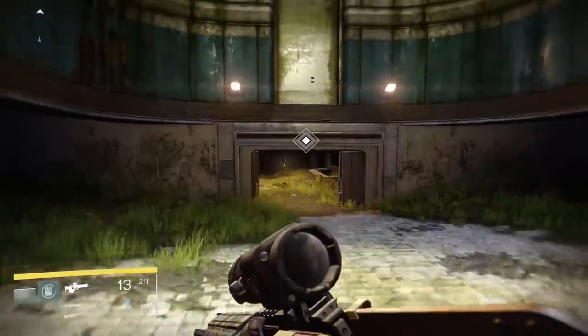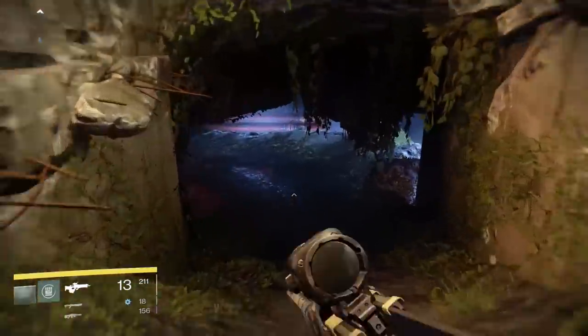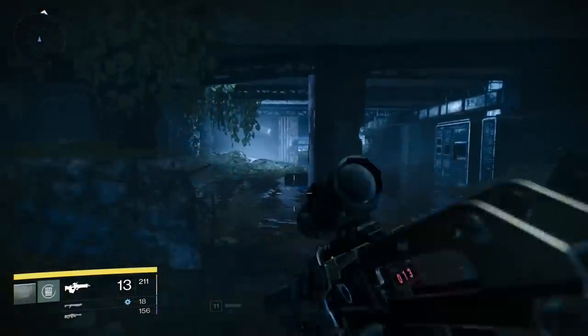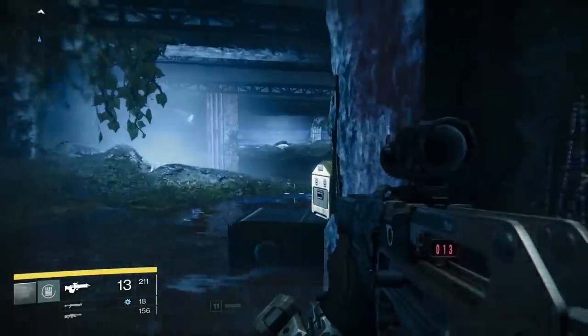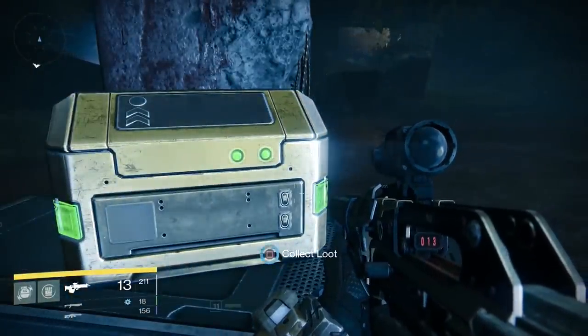The first chest is in an underground pathway that eventually leads to the Ishtar Commons. If you're doing A Stranger's Call story mission, you'll come across this tunnel. Just go into the tunnel and about halfway through, turn around and the gold chest will be sitting next to a pillar.